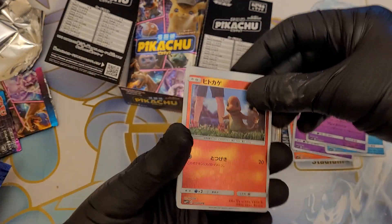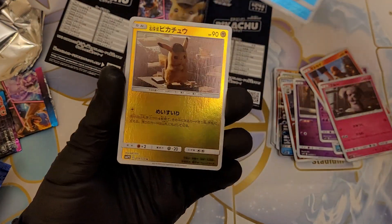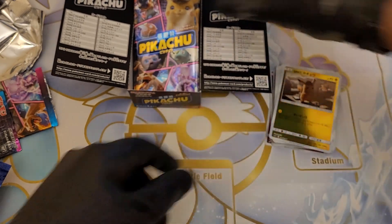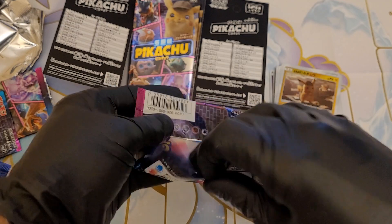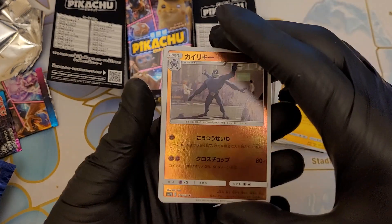We have a Charmander, Snubbull, Magikarp and Detective Pikachu — nice. Now there will be a lot of copies in some of these because this set only has just over 20 cards in it.